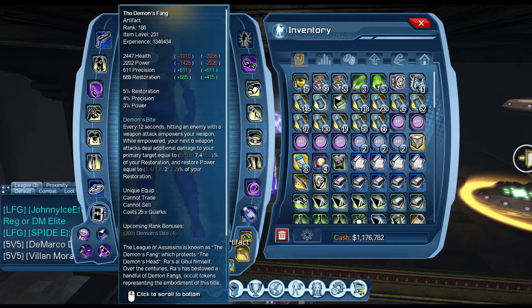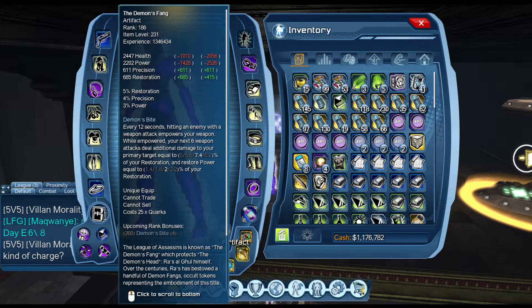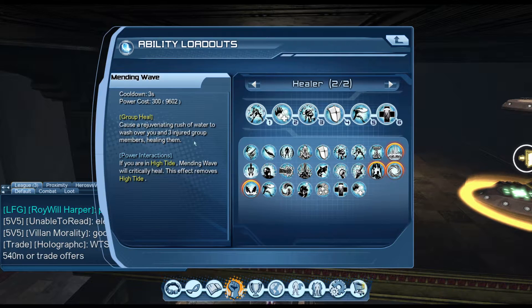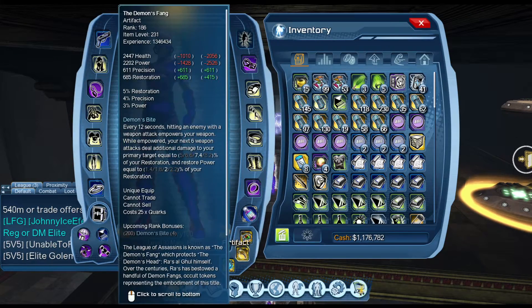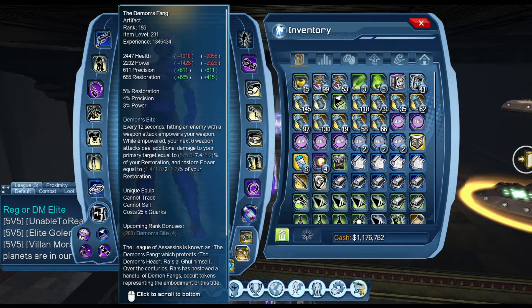You can take out Demon Fang and replace it. The other healer artifact you can put in is Page of Destiny. So you can have Orb, Page of Destiny, and Transformation Card. Page of Destiny will increase your heal over time, which comes from Tempest of God and Mending Wave — it buffs those heal over time moves — and the Transformation Card will critically boost all of your healing.